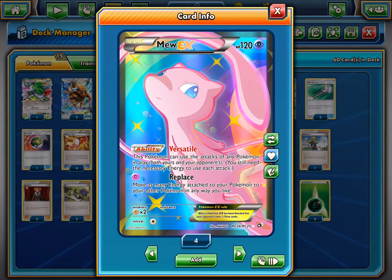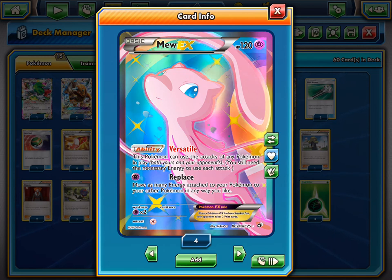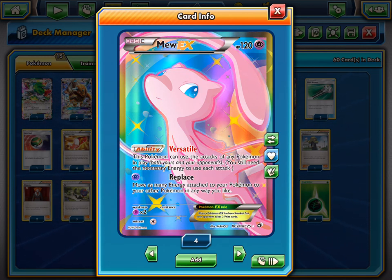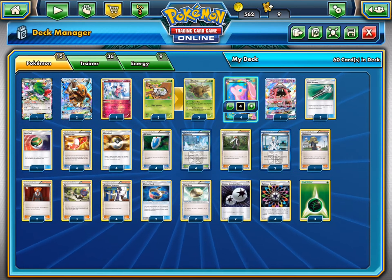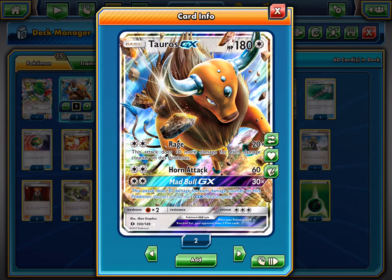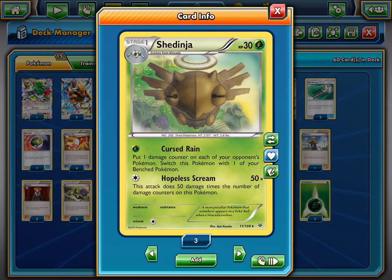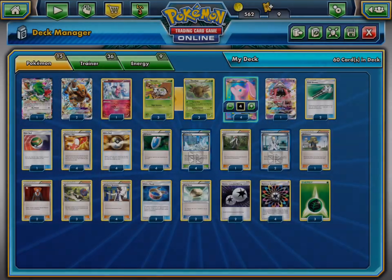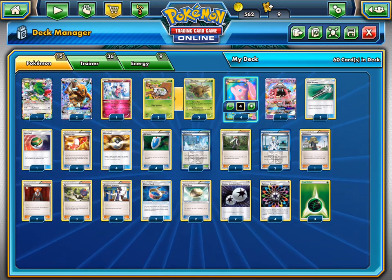We have our main attacker, Mew EX from Legendary Treasures. The main thing we'll be focusing on is Versatile — this Pokemon can use the attacks of any Pokemon in play, both yours and your opponent's. Mew will mainly use Shedinja's Hopeless Scream, which hits for 50 times the damage counters on that Pokemon. Since Shedinja has very low HP — 30 — the Mew with 120 HP can do far more damage, up to 11 damage counters, doing 550 damage. With weakness, that can hit for a lot more.